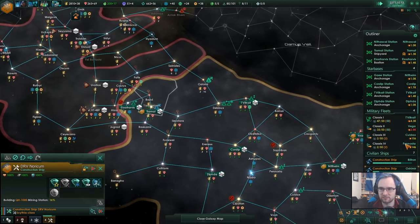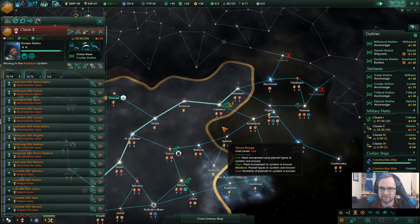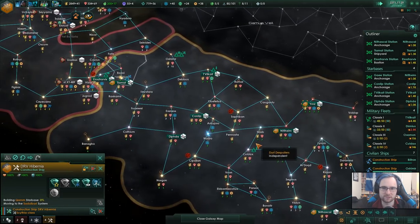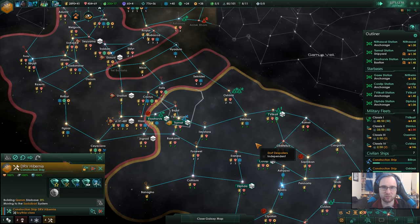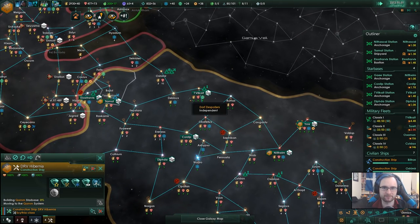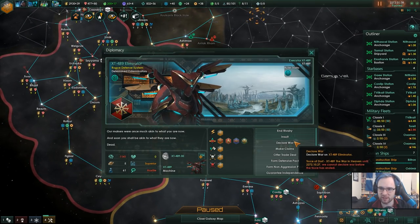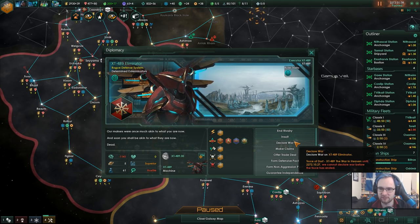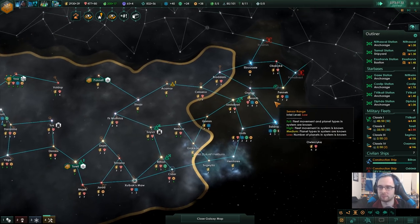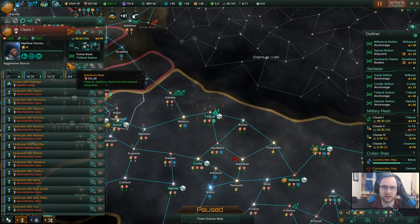Yeah, they've cut us off in two places there - that's fine, be that way. Star system charted. Expansion's going well - wish I had more minerals, wish I was back over the hundred. Star system charted, construction complete. And they just insulted me - does that mean we can declare war? No. God damn it. We don't use the term October anymore - it is not really within our liking.